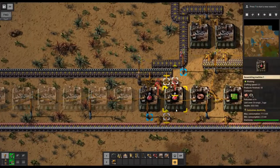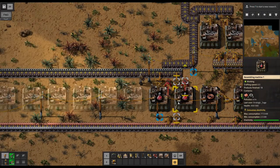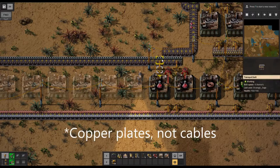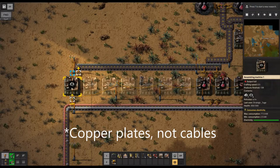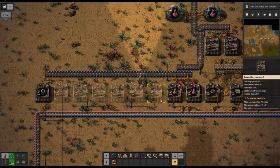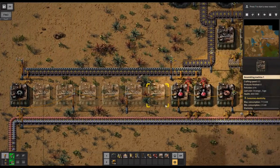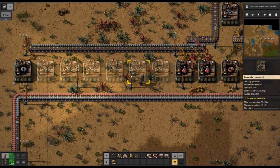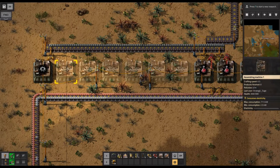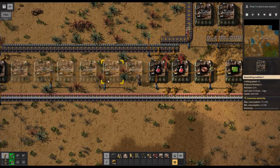For the production in our science area, we have two assemblers set up for the red automation science packs — only now we're not crafting them by hand. We have the copper cables and iron gear wheels needed. I have only one assembler for the gear wheels because one will produce enough for ten assemblers of the science packs. Most science packs take a fair amount of time to craft, and we have ghosted assemblers in here because I may want to expand. I'm aiming to leave three to four times the science capacity I'm actually using.